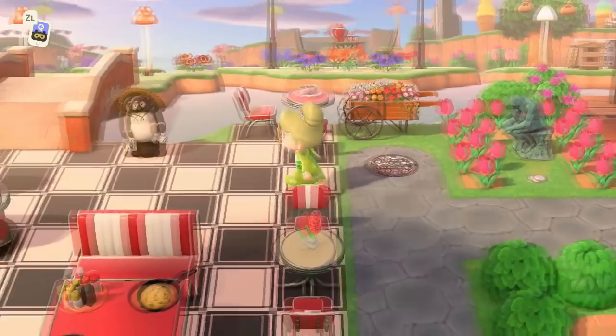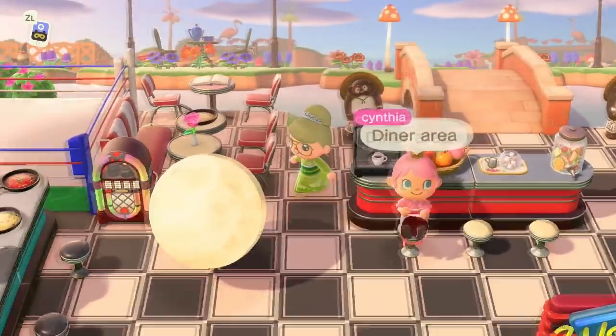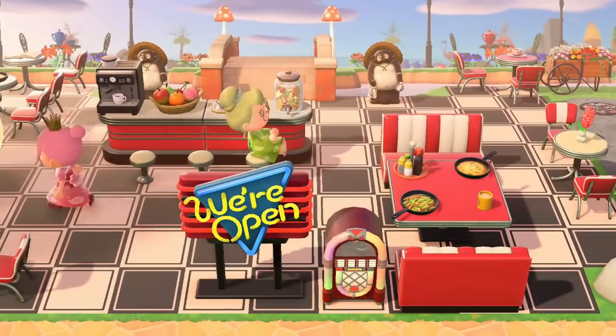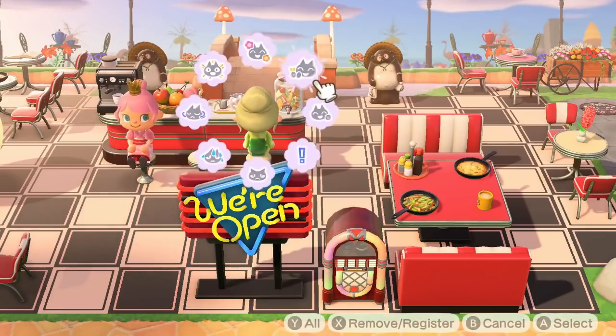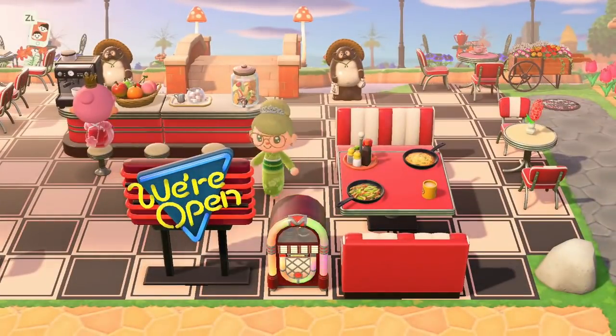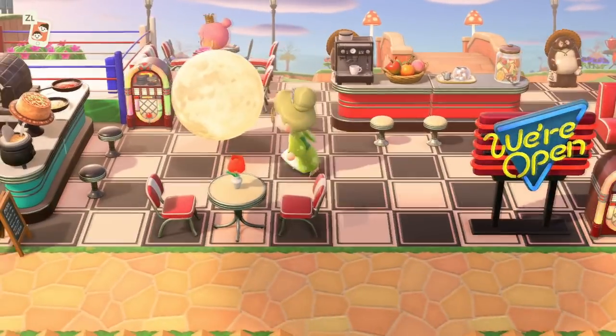This is so pretty — just the entire view right here. Diner area! The diner has such a good view. And look, there's even food on the tables. I love the little black and white checkered diner flooring as well.